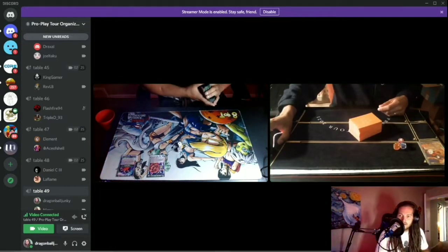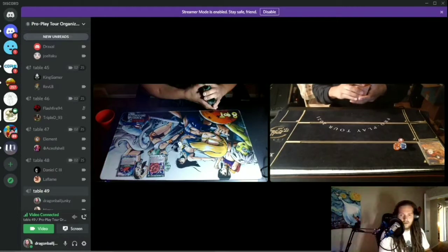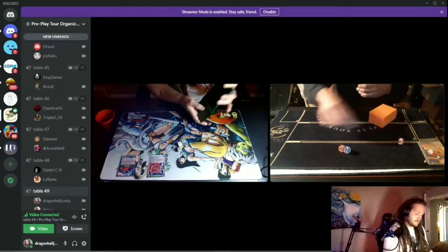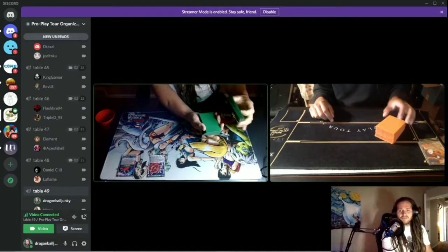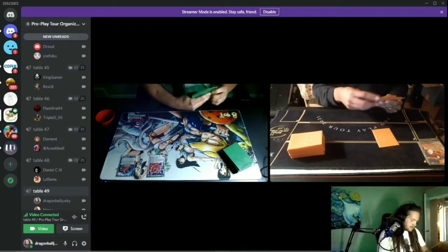Alright guys, I'm switching over to Voice Over Josh and I'm going to talk you through this tournament. I've got it playing at 4x speed so I cut the audio and I'm just going to voice over. So we rolled our dice — my opponent rolled an 11, I rolled a 10.